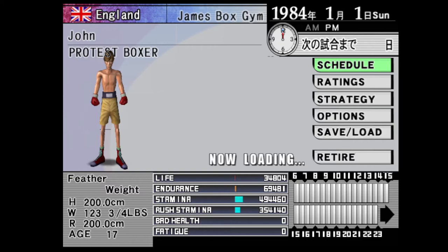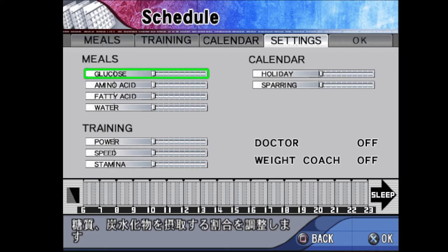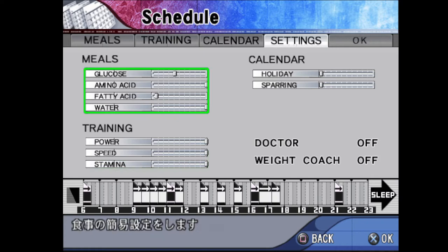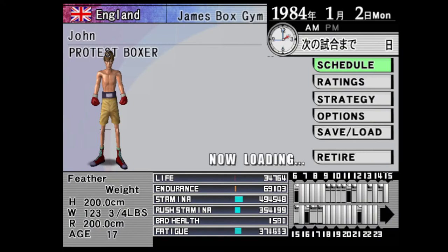Now I'm going to show you how to set up your training schedule and meals for maximum output of stats. What you want to do is set glucose to 8 — you set it by going to the notches to the right: 1, 2, 3, 4, 5, 6, 7, 8. We're going to set amino acid to maxed out, fatty acid to 1, water maxed out as well. Now for the training, we're going to have everything maxed out from the get-go. With this meal plan you shouldn't be fatigued. We're going to set holiday — basically your off days — to 3. This is the maximum efficiency for right now; we'll have to change it later on.